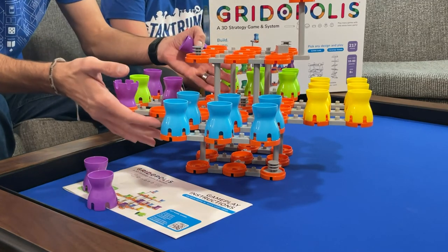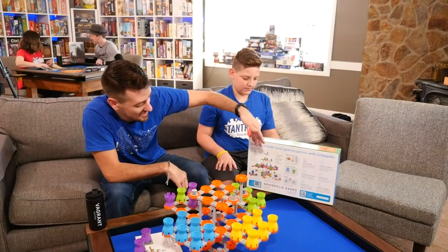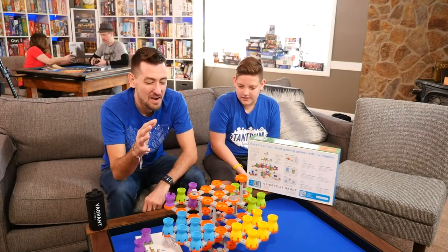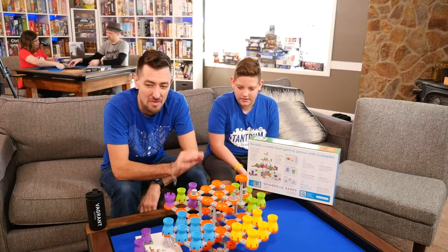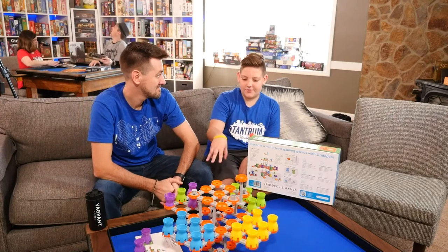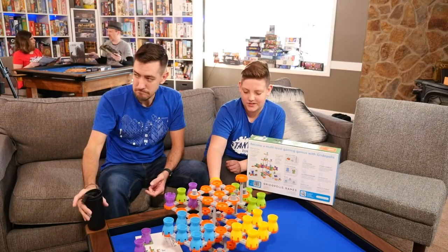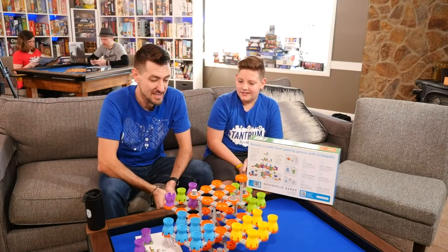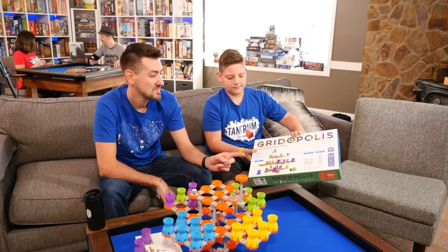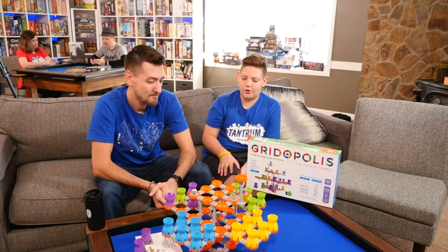We've got the base model mode set up. The box has some examples of different configurations you can build. You can build this out in all kinds of different ways — a couple different layouts in the book. Four players definitely makes it crazy and interesting; two players is very much more like checkers where you're just trying to get across the board. I like the different builds — it's almost like Legos when you're building it up, and it's actually really fun to set up the whole board. It fits back in the box pretty easily. The setup time is a smidgen long, but it looks cool enough that we just leave it up. It takes about 45 minutes to play.